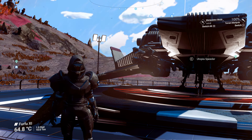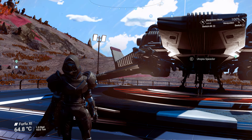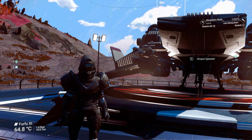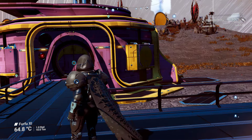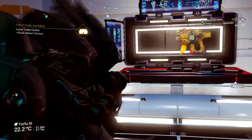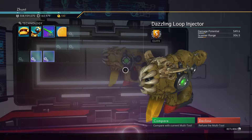G'day everyone, how's it going? Welcome to the planet of FurFu 11 in the Ice and Tam Galaxy, where I have found in this sloping little settlement — because they're all sloping on moons — the Dazzling Loop Injector.